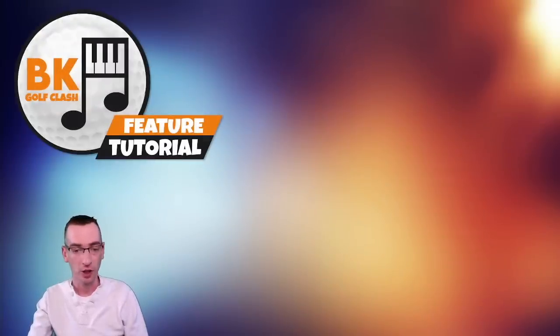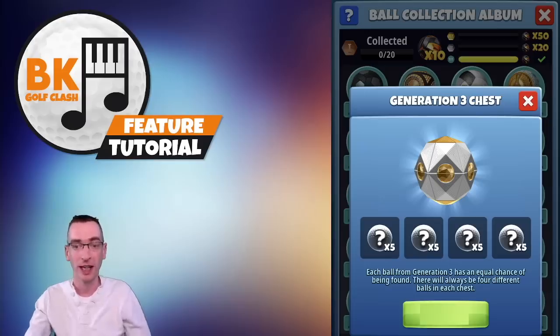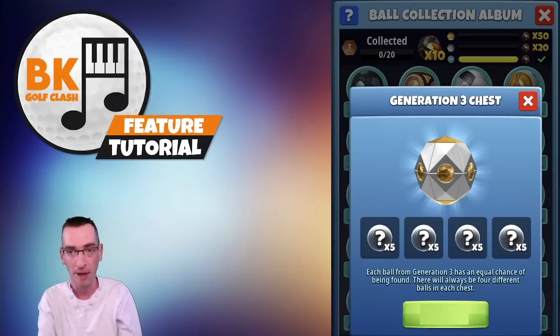So how do you complete your collections on each generation page? If you are missing some balls from a generation you can buy generation chests at any time. These can be purchased in the album screen but also found in the shop menu. The highest generation chest you can buy will be shown based on how many tours you've unlocked, but older generation chests can still be purchased on the album screen by scrolling left and right. Each generation chest will contain 20 balls comprising four different ones from that particular page — five of each — with an equal chance of being found.